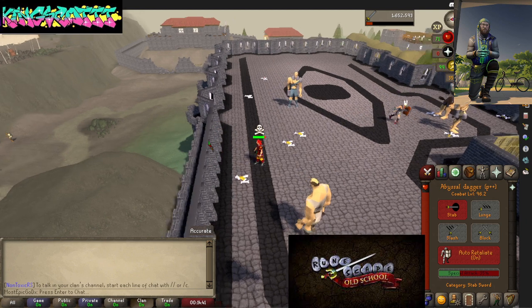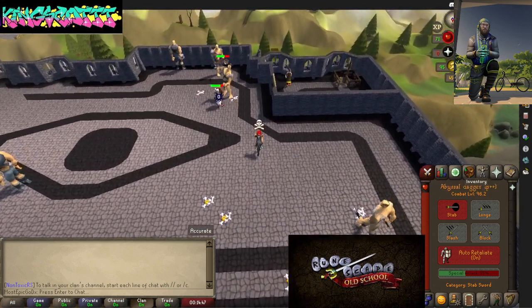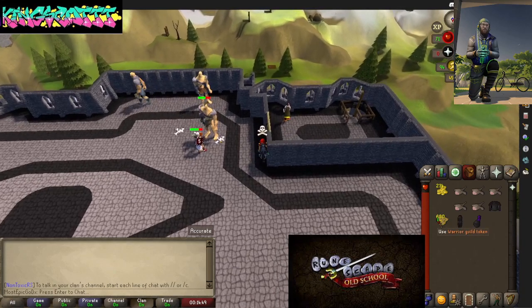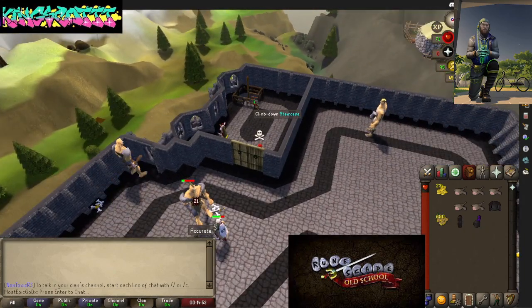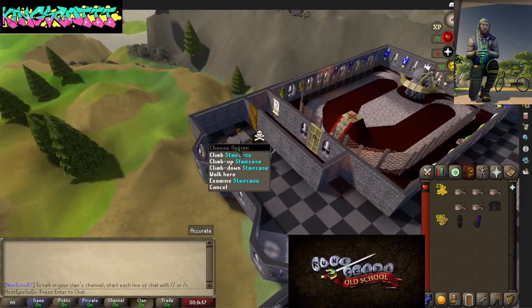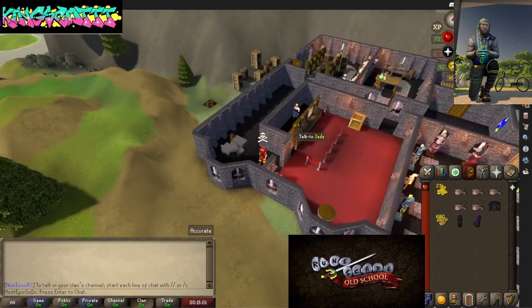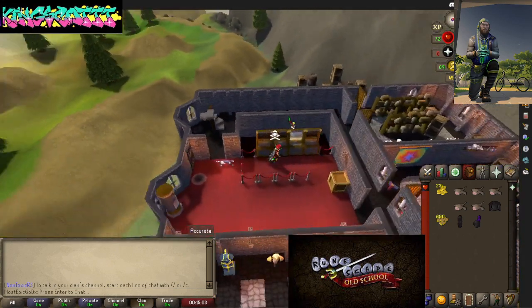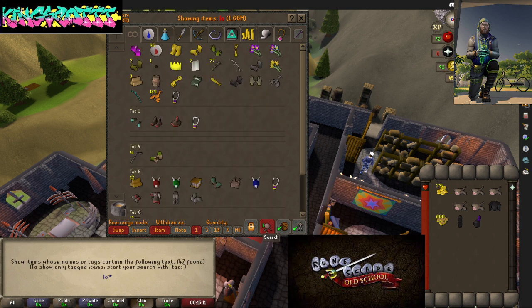I actually need to head downstairs anyway, so I'm gonna show you guys what I've been doing to get some extra guild tokens. This is different than grace and all that kind of stuff, but it's all good. Now put that in the bank — not a bad area to train, believe it or not.